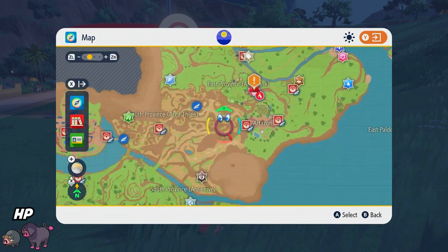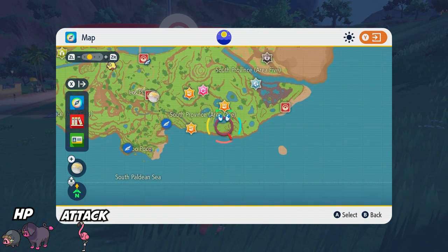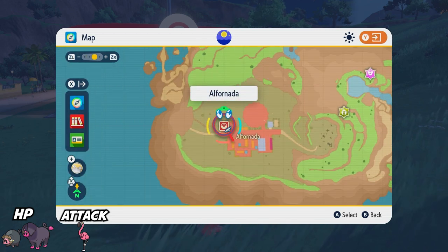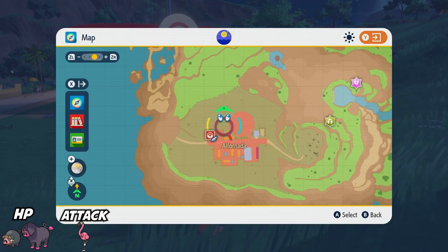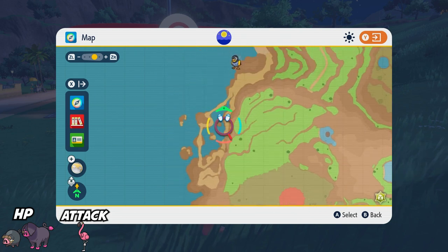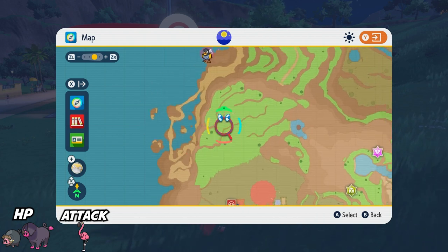For Attack EVs, Flamigo is really good and decently common early game — near the water in South Province Area 1, a lot of Flamigos spawn, so you could knock out 25 fairly quickly. A little further into the game is Alfornada, which has one of the highest level gym leaders. Once you're at that Pokemon center, go up to the grassy field — it's the best place to EV train for Attack because many Pokemon there give two Attack EVs: Lokix, the evolved form of Nymble, gives two; Lycanroc gives two; and Banette, which spawns at night, gives two.